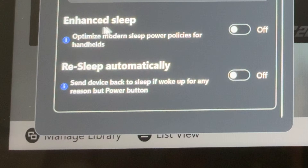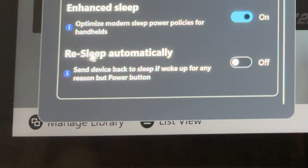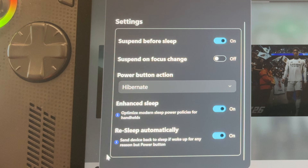Then we have an Enhanced Sleep option that optimizes modern sleep for powerful handhelds — obviously a good thing, so I'm going to toggle this on. Our final option is to resleep our device automatically, so if a button other than the power button gets hit, like when it's in a case, it will send the Ally back to sleep. This seems good, so I'm toggling this on too. Double-check your settings and feel free to experiment and let us know which settings you find best in the comments.